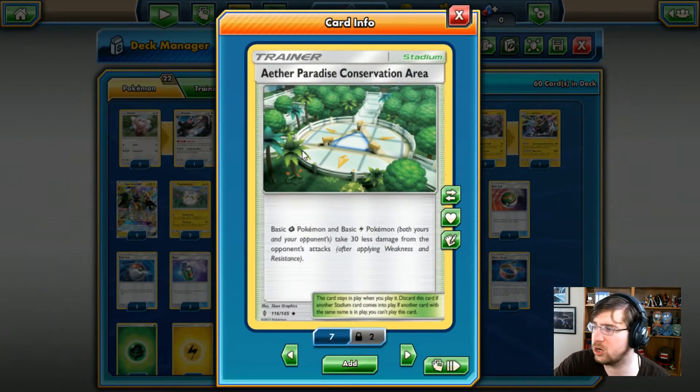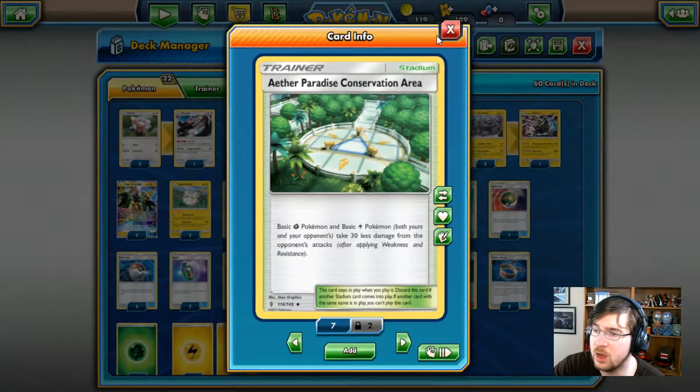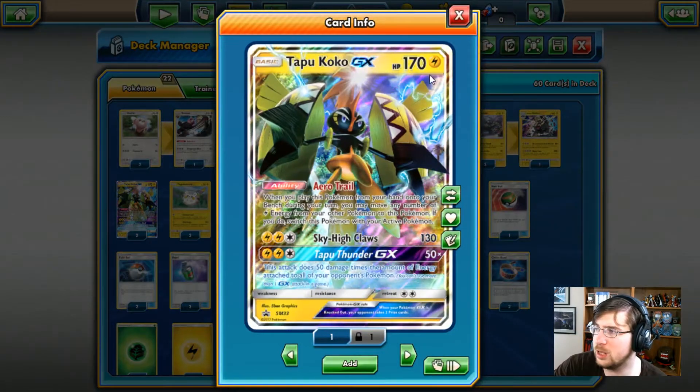We do have the Aether Paradise Conservation Area, and I want to make a quick point. For those who watched the Golisopod deck, a viewer mentioned I made a mistake — you should be running Forest of Giant Plants because Aether Paradise only works on basic Grass or Lightning-type Pokemon, so Golisopod would not be able to stack that additional damage. But pretty much, you take 30 less damage from your opponent's attacks, which makes Tapu Koko a little more bulky.